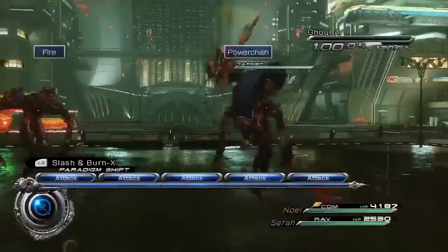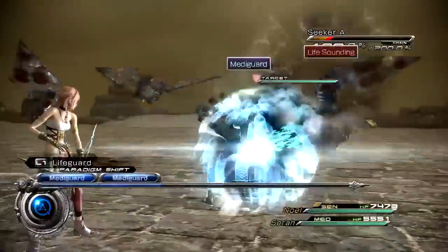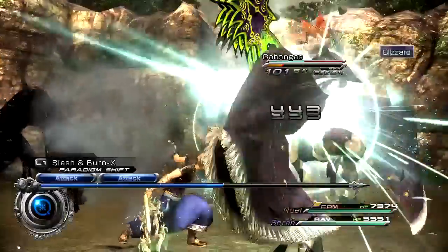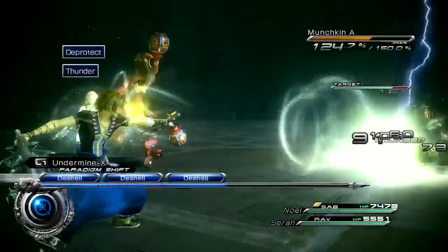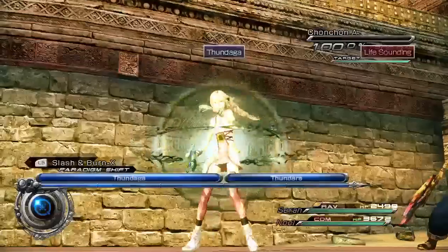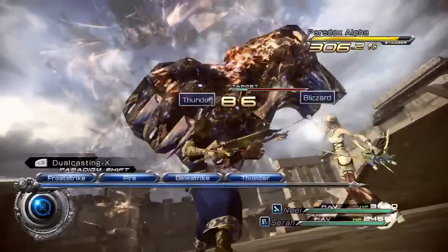Also returning is the Paradigm System, which allows players to quickly change strategies as a battle requires. Through Paradigms, players can choose which battle roles they want their characters to take, from the Damage-Dealing Commando, the Chain-Building Ravager, the Lifesaving Medic, and more. In XIII-II, players can now fine-tune each of their Paradigms to best deal with different combat situations, designing them to hit multiple enemies or focus attacks on individual monsters.